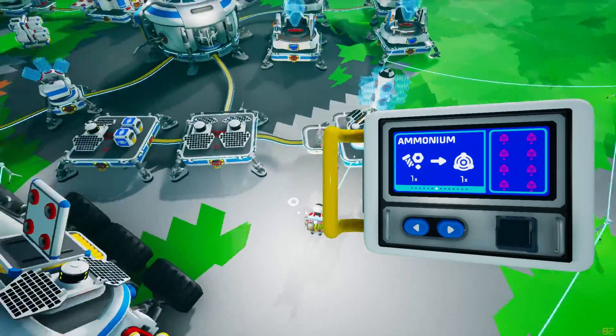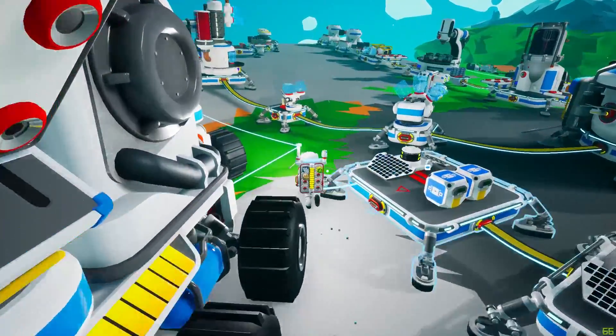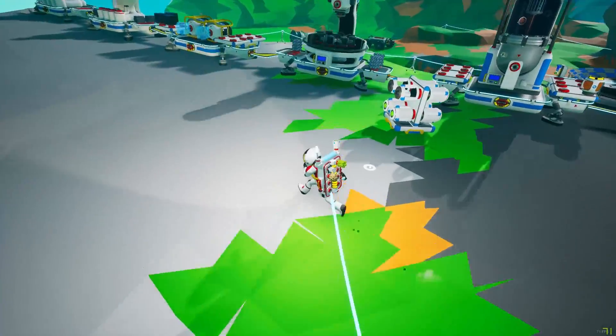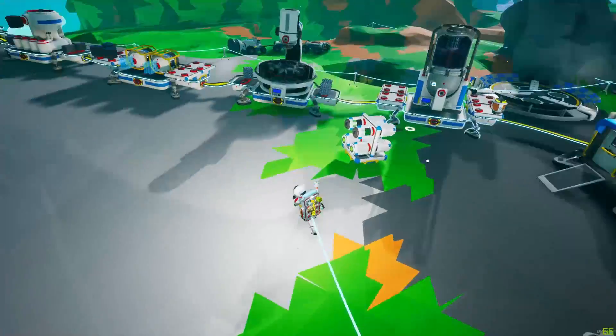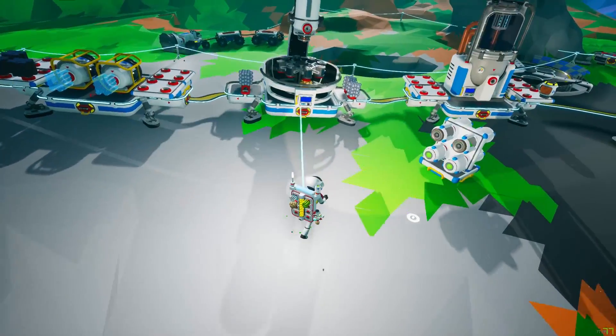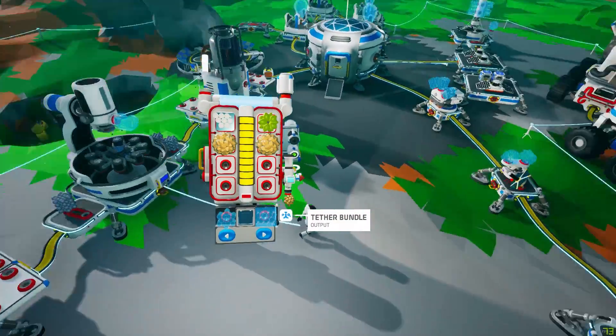So that's how you get ammonium in the game — three ways: forest, soil centrifuge, and trade platform. You can find ammonium in other places as well, but these are the most easy ways. There's our ammonium.